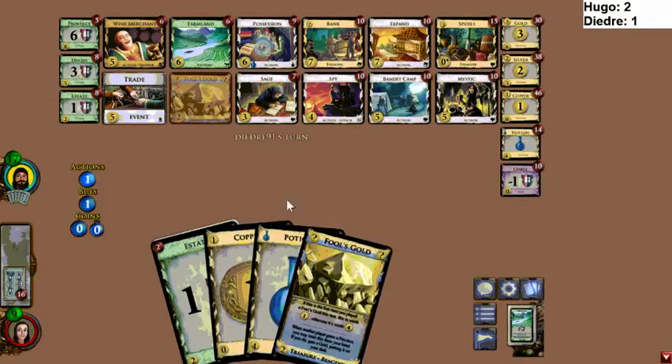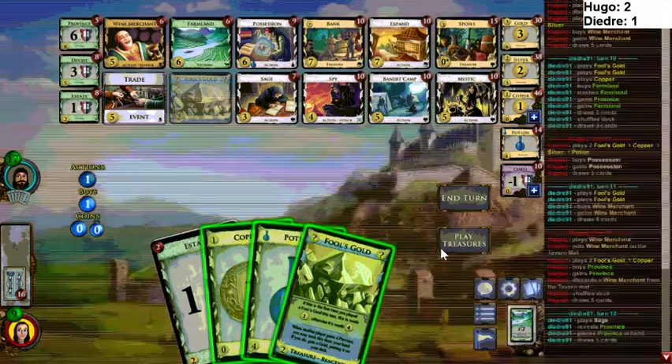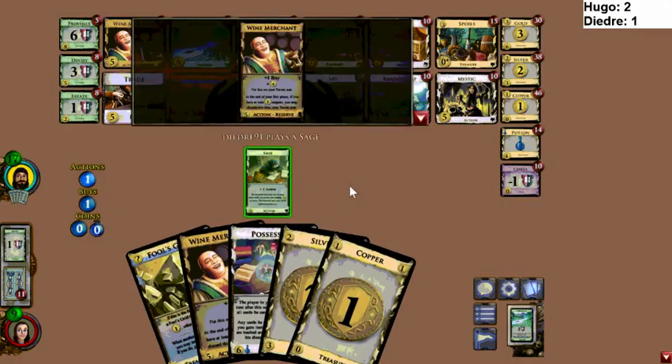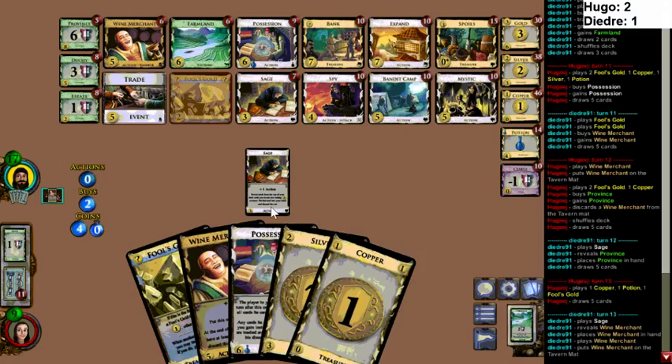Deidre has once again gotten off to an early lead. This is actually pretty fortunate for Hugo — it means he's got some good stuff coming up and his opponent doesn't have Possession yet. This would be a really bad time for his opponent. Hugo hasn't even gotten Possession yet. If Hugo plays the Possession here I think it would be a clear mistake — it's a Province hand. You can't even get your Wine Merchant back, but that's fine. Can you really think you're Possessing a Province hand?